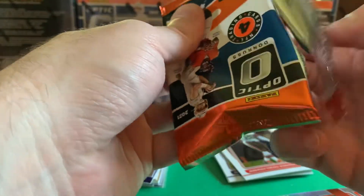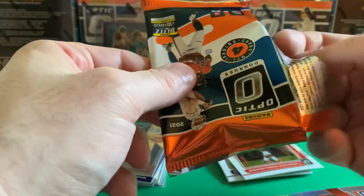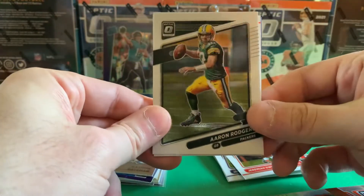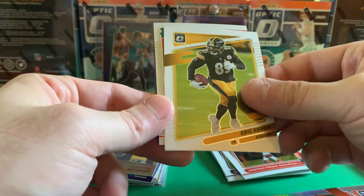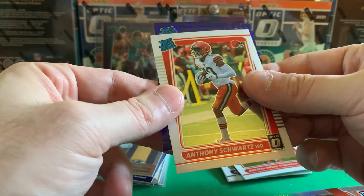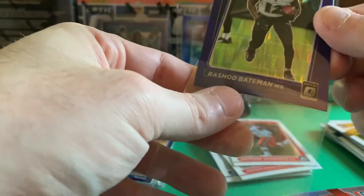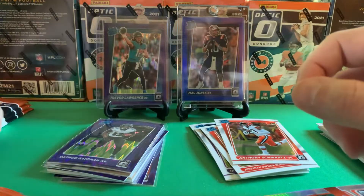I went to Walmart today to check out my local store — I don't go there very often. I heard rumors they were going to have two full cases of Optic in stores, and there was space there, but the only thing left was a very crushed box and someone else was already holding it trying to get a discount. They were wiped out already at Tuesday at three o'clock. Aaron Rodgers, Eric Ebron, a rookie — another Cleveland Brown: Anthony Schwartz. And Baltimore Ravens — Rashod Bateman. This is a good box already — only two packs in, we got two first-round picks.